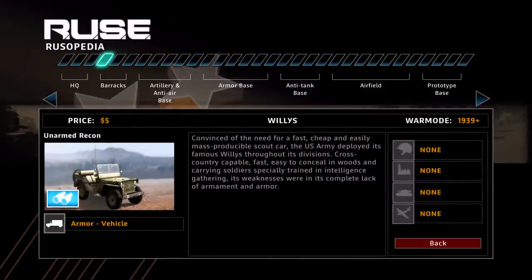Moving on to the Barracks — the Willy's Jeep. It is cheap, fast, and pretty much one of the best units you need. When you're playing Ruse, Recon is the most important thing by far. Recon can win or lose you a battle at any point in time. It helps you find out where the enemy is and where they're going without using your Ruse cards, so you can save them for other situations. At $5 you can mass produce them, push a bunch of Willies out into open spaces, and get a beat on where your enemy's going or even what they're producing if they camouflage net their buildings. I'll get into blitz and camouflage net in another video. It's a very effective unit — it doesn't do anything except provide Recon, which is the most important thing to have in this game.